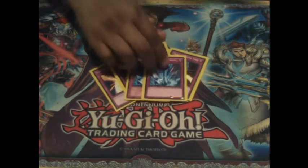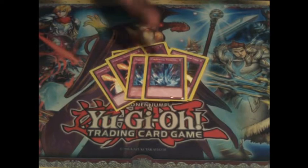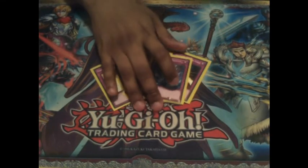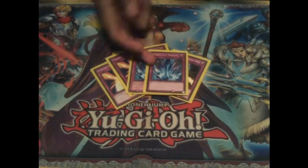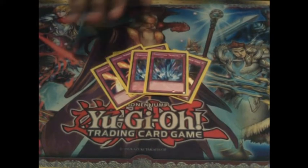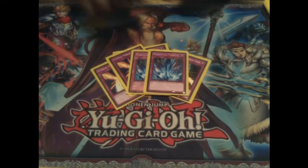Then I run two Torrential Tribute. This is basically: when your opponent summons a monster - doesn't matter if it's special summon, ritual summon, whatever - you flip this and it destroys all monsters on the field. Since during your turn you won't have any monsters on the field, they're all going to go away. It leaves you set up for next turn when you can swarm the field again, which is what Yosinjus like to do and destroy your opponent.